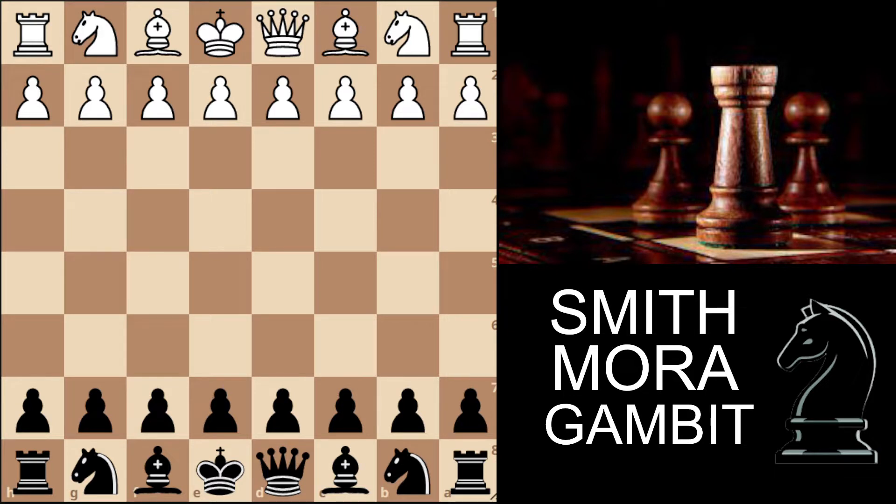The position starts after 1.e4 c5 — the Sicilian Defense — and now white goes d4, sacrificing a pawn and immediately challenging the center. Now of course we capture on d4, and white goes c3.